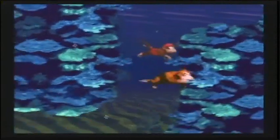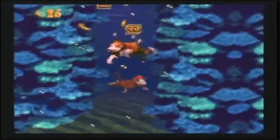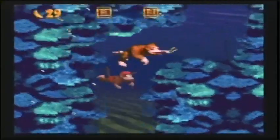The next level is actually really cool — if I remember right, it's called Torchlight Trouble. It's in a cave, so it's not really an icy one like this one. This coral reef is blue colored and stuff, and the previous levels all took place either in a snow level or the single ice cave level of the game.